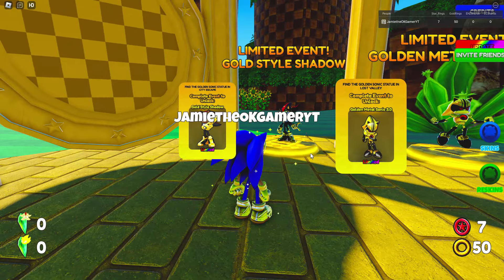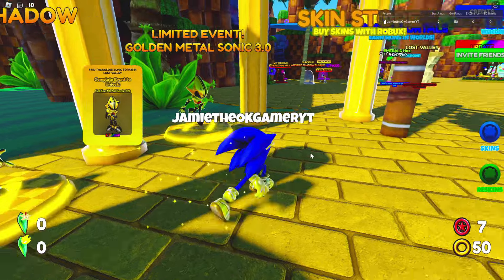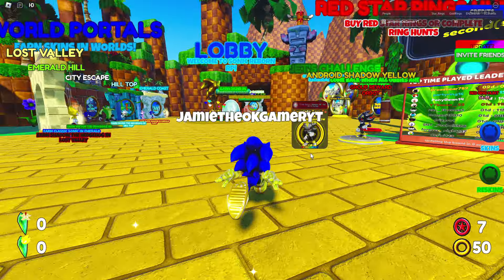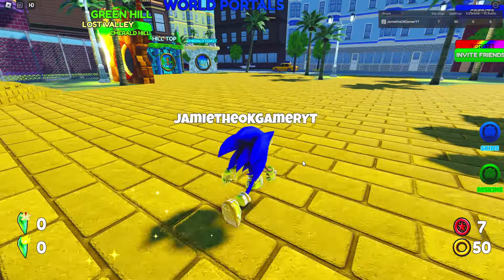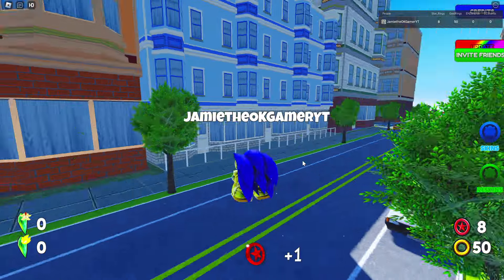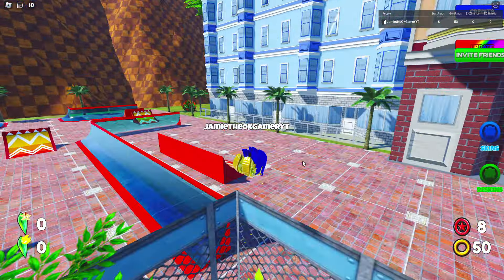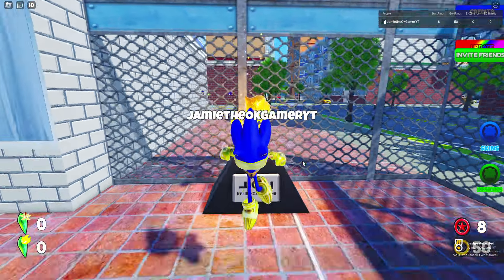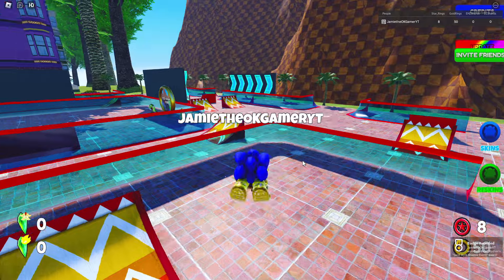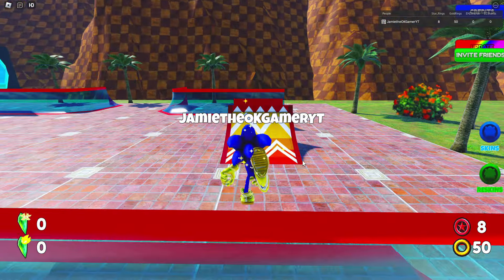What else do we need? Gold Style Shadow — find the golden Sonic statue in City Escape, and Lost Valley for Metal. City Escape, here we go. This is pretty sweet. Looking pretty awesome, there's a statue right there — get up there, here we go, awesome! Can't believe — oh, is that why I crashed out? Because I was trying to spin dash. I don't know what's going on.